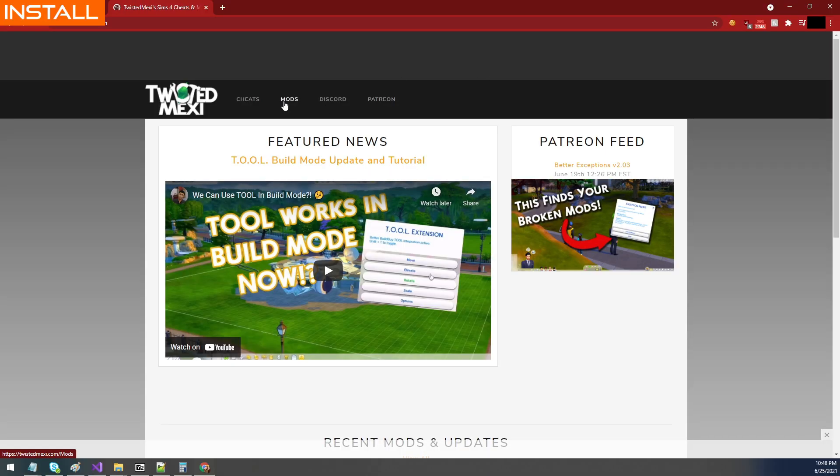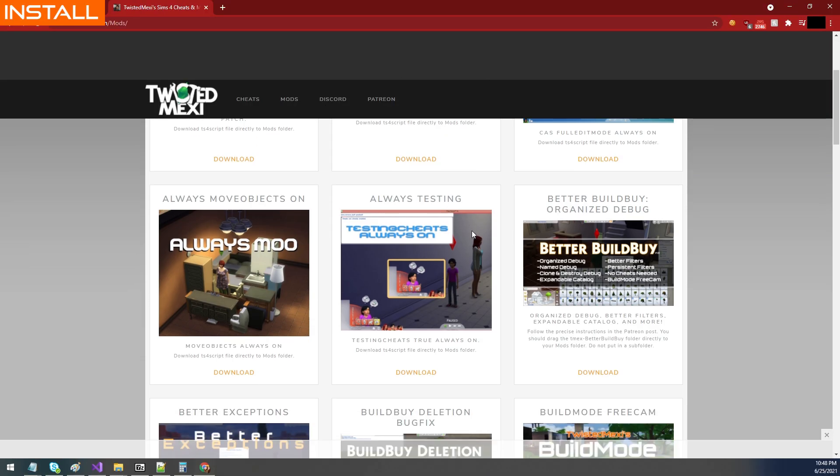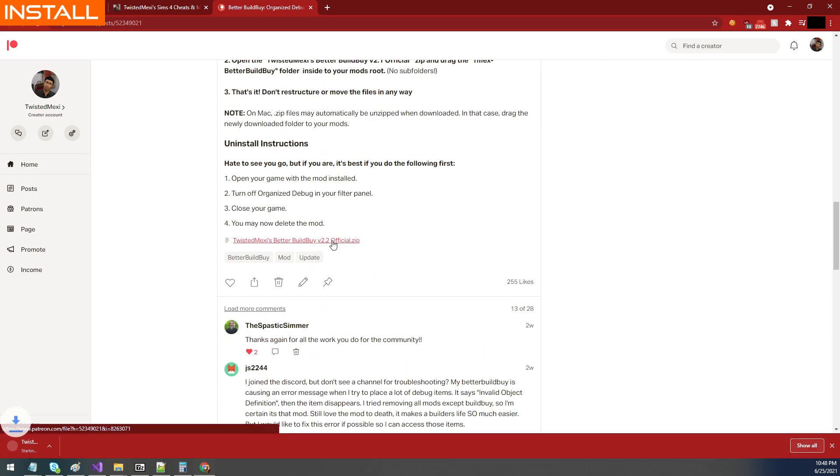Go to twistedmexi.com, go to mods, click on Better Build Buy, read the post, and then click the download at the bottom.